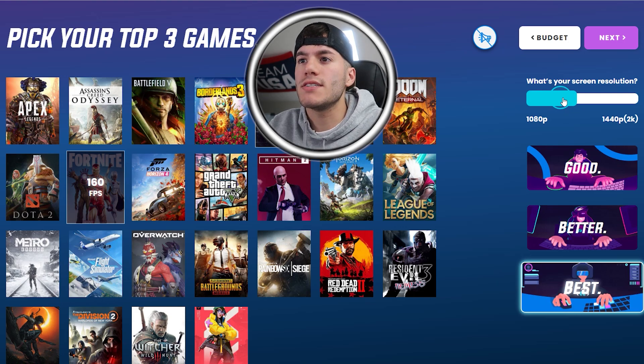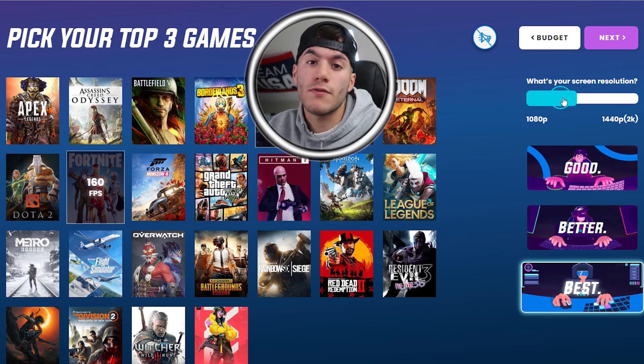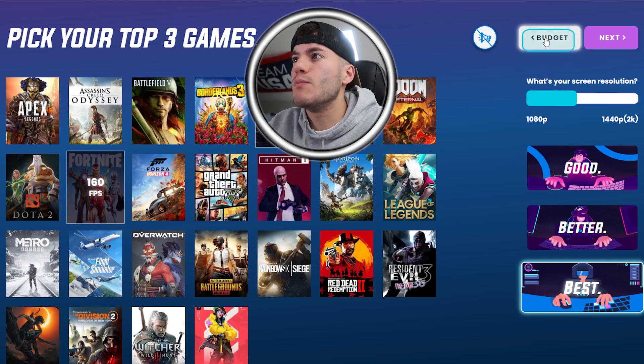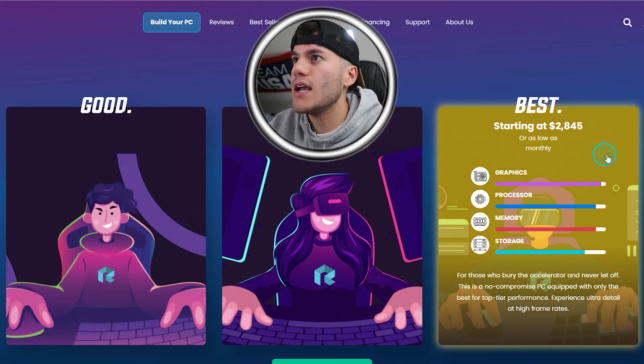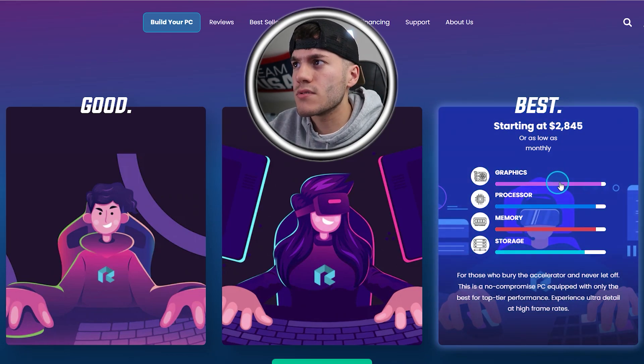If you guys remember from the last video when I did the whole reviewing of the pre-built series, the best pre-built version was almost $2,800 — I believe it was a lot more. So not only did I get better components by customizing my PC, but it was also cheaper. That just goes to show that whether somebody else builds it or you build it yourself, you're going to save a lot of money. Comparing to the budget option which starts at $2,800 or $2,900, I essentially saved around $400.